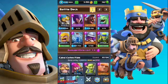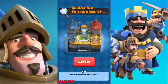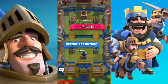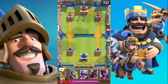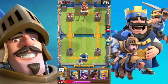I'm going to use the same deck that I've been using for the past few days. My deck is cheap and elixir-friendly. Let's start by dropping down the witch — and he started with the Golem.